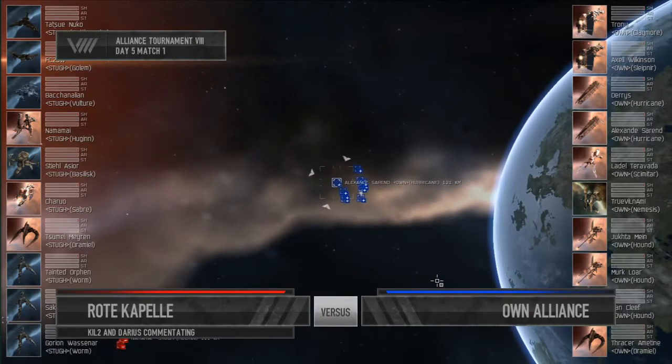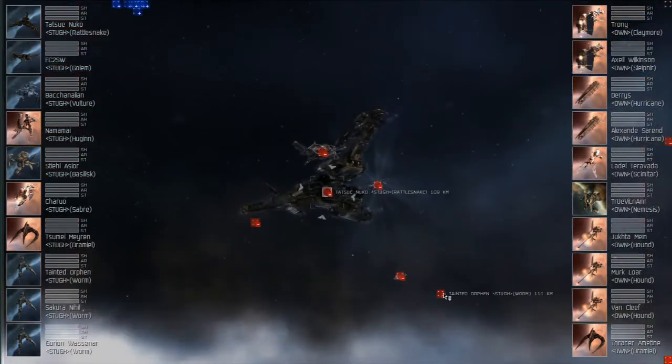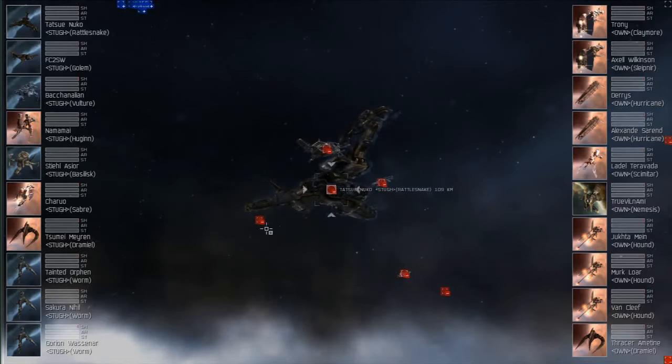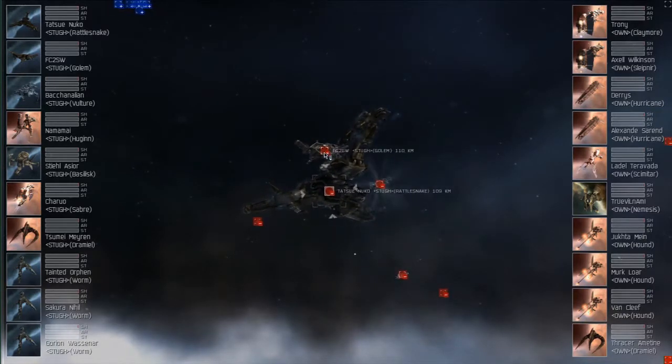On the left in red, we have a Rattlesnake, a Golem, a Vulture, a Basilisk, a Hugin, a Saber, three Worms, and a Dramiel. And for the Own Alliance, we have a Claymore, a Sleipnir, two Hurricanes, a Scimitar, three Hounds, a Nemesis, and a Dramiel.